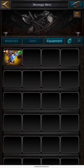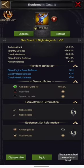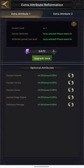You can see my gem is here. When we look at this interface, we see random attributes which we get by reforging or reformation, and then we have the gem attributes. Now we also have extra attribute information. With this Night Angel we can get two extra attributes that we have to reform, and in order to reform them I need to consume some gold. Let's see what options we have — we can set counter infantry, all of the counter things, and defensive damage.